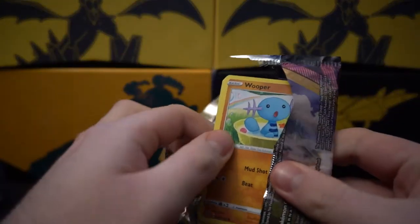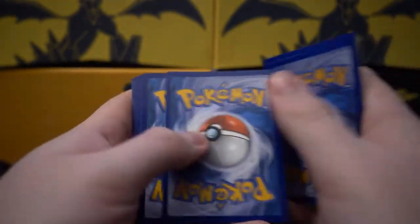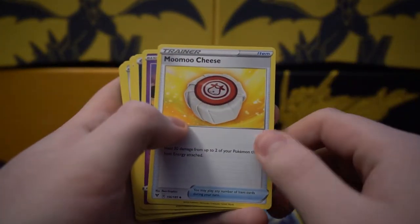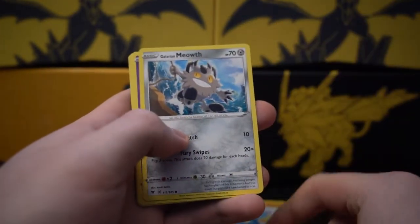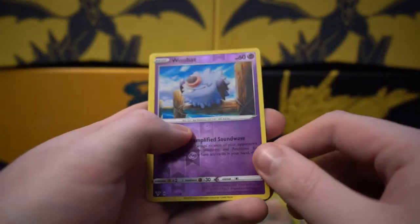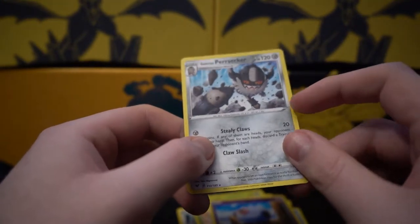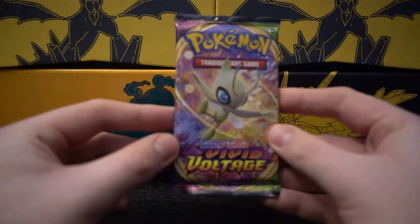Oh, that one opened really easy. Slid off the code, four to the front. Got Oshawott, Moo Moo Cheese, Girafarig, Dark Energy, Wooper, Meowth, Cottonee, Arrokuda, Ninjask. Woobat as the reverse, and Perrserker. No holos yet — what the heck man. Give me something good.